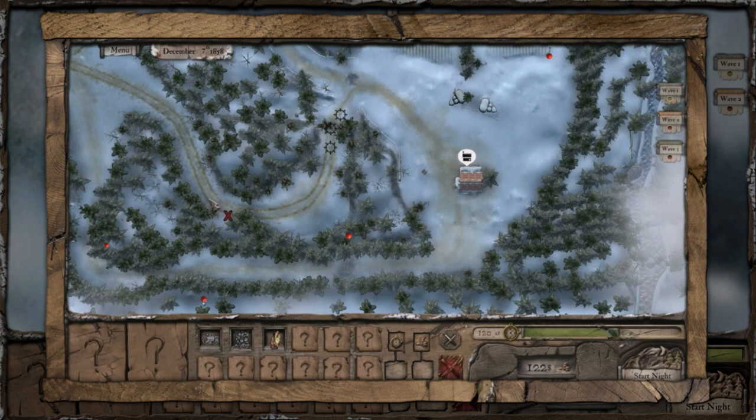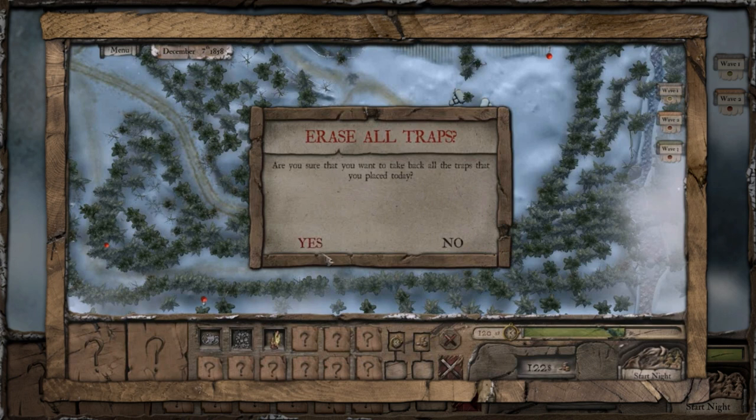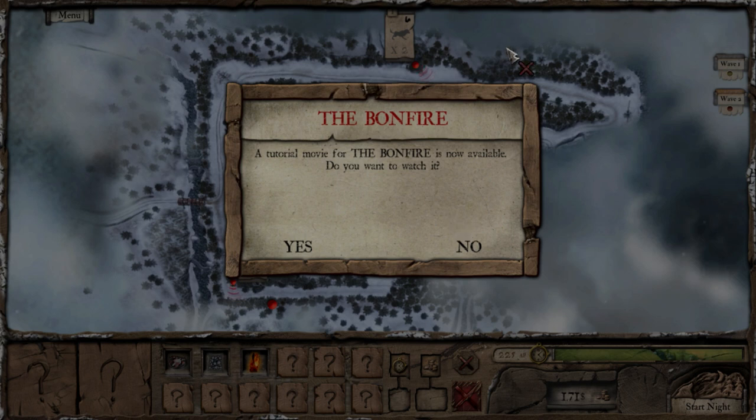To remove all your traps, click on the Remove All Tool, then Confirm. Traps disappear after one night, except those that cost money, which stay until used. Okay, that's clear enough.